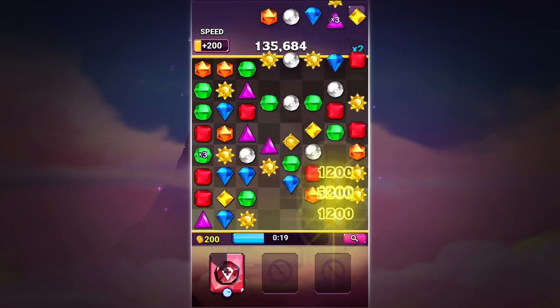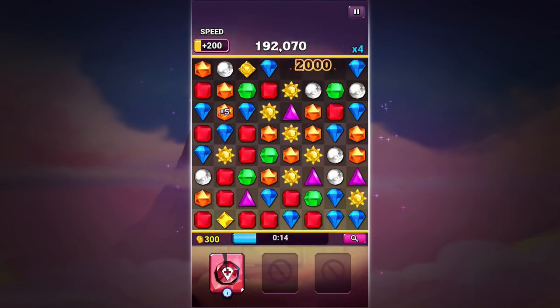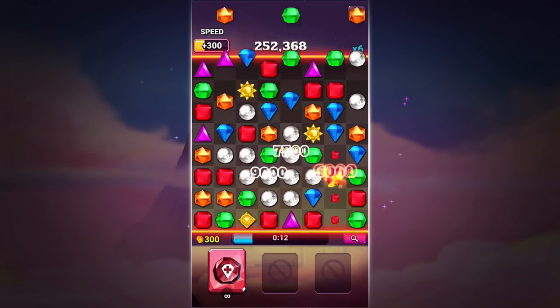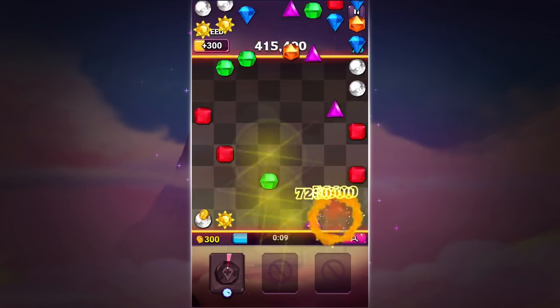Using the Rarefire turns all same color gems into rare gems. Let's look at it again. Notice when I tap on Rarefire, all the yellow gems on the board are turned into sunstones.